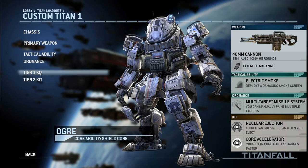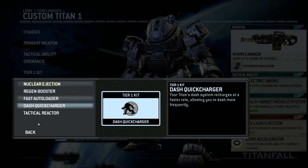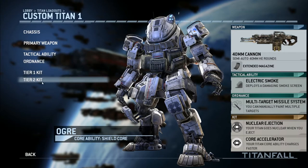My Tier 1 kit — I like to use nuclear ejection. I kill a lot of Titans using nuclear ejection. Then there's the core accelerator, which makes your Titan's core ability charge faster. For the Ogre, that's the extra shield; for the Atlas, it's increased damage; and for the Strider, it's the unlimited dash system. I use the core accelerator because when I'm up close and personal, I want that shield to come on as fast as possible.